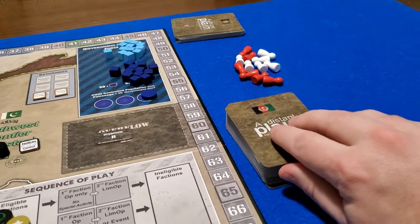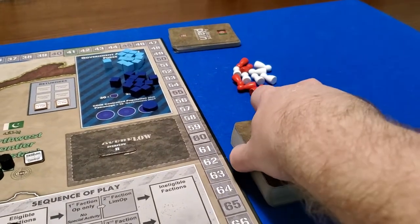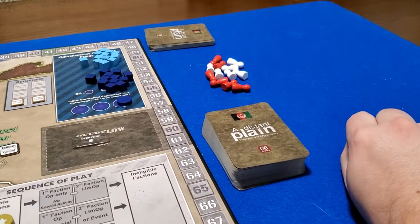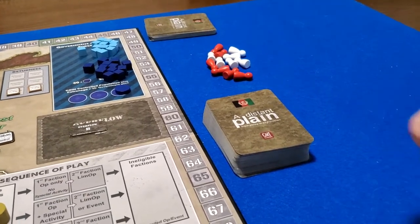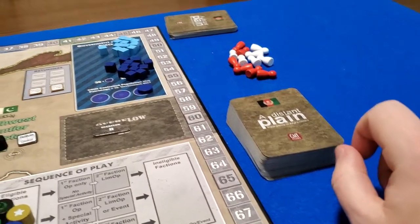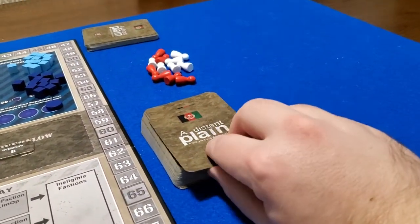The first few cards are probably going to be pretty slow as we get acclimated to the procedure and the sequence of play. I'm not going to claim to be a master strategist at this game either — I love COIN games, but I am sort of terrible at them, as can be seen through some of my other playthroughs. Maybe this time will be different. We are playing as the coalition forces versus the three bot factions, so let's see what's up first.